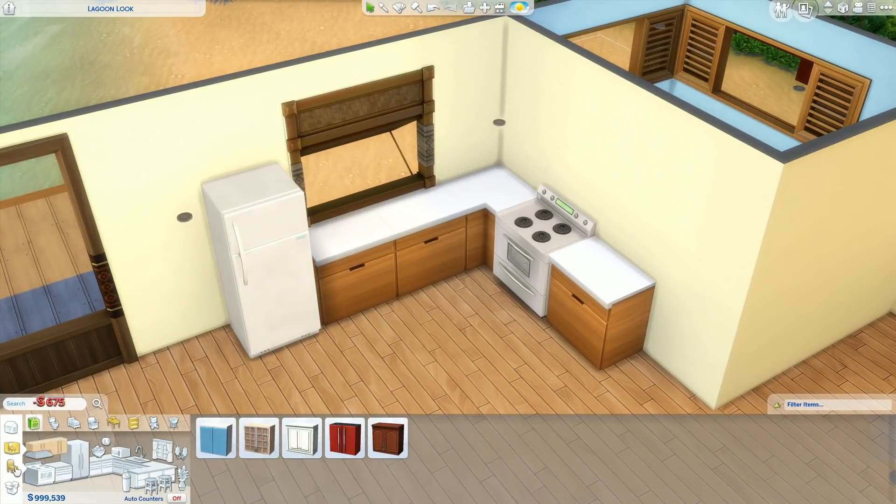Unfortunately this home renovation will not be available in the gallery just because I created it on a different computer, but I still really wanted to see what we could do with some of the items. The sink you are seeing in front of the window in the kitchen is actually a merged item — that is the new bathroom sink, raised up a couple of times to go in with the kitchen counter.